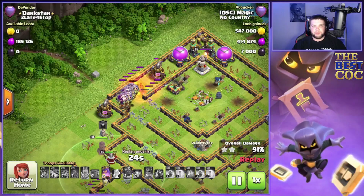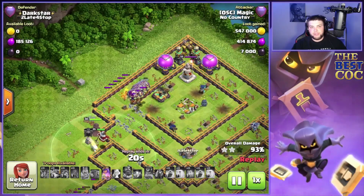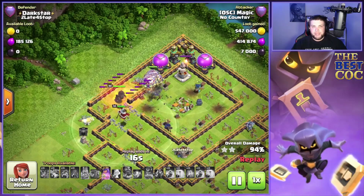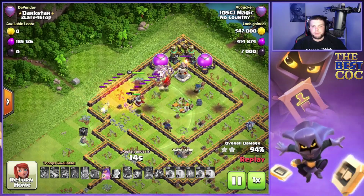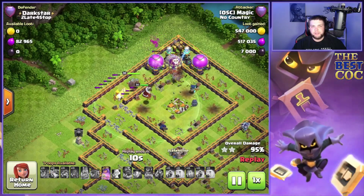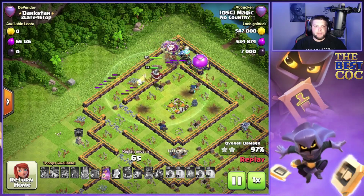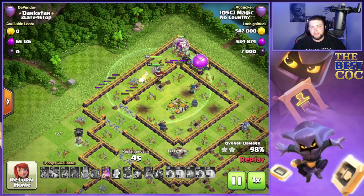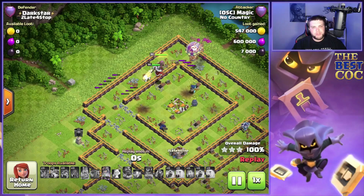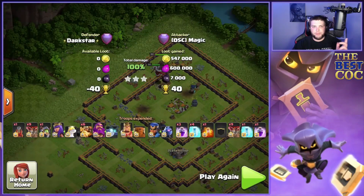The balloons come out of the flame flinger and target the air defense, the warden, and a couple teslas. There are probably no red bombs there since super dragons already went through the area, so we find just a couple seeking air mines — not a crazy amount of bombs. We still had the queen ability, so this one was going to be smashed regardless. Interesting plan: use the flame flinger on the opposite side of the main army.